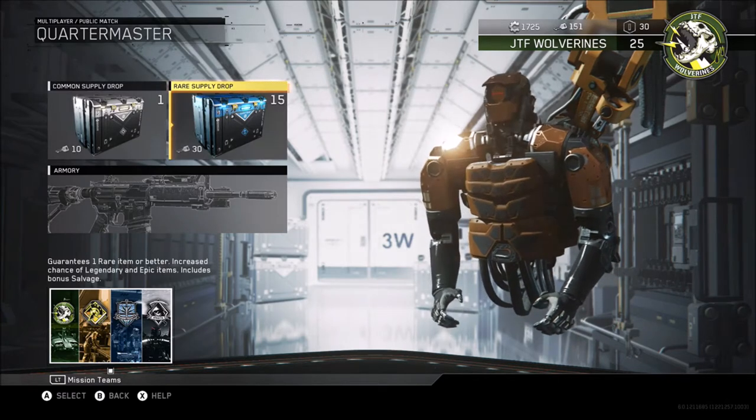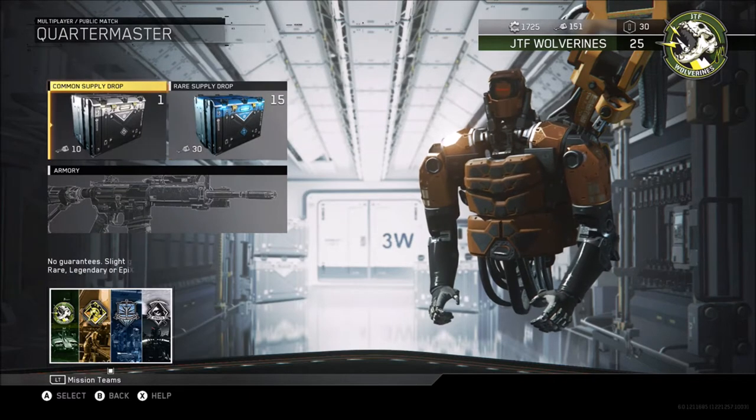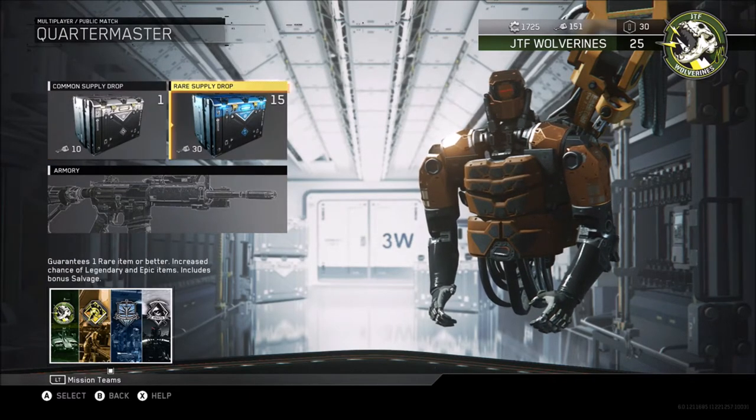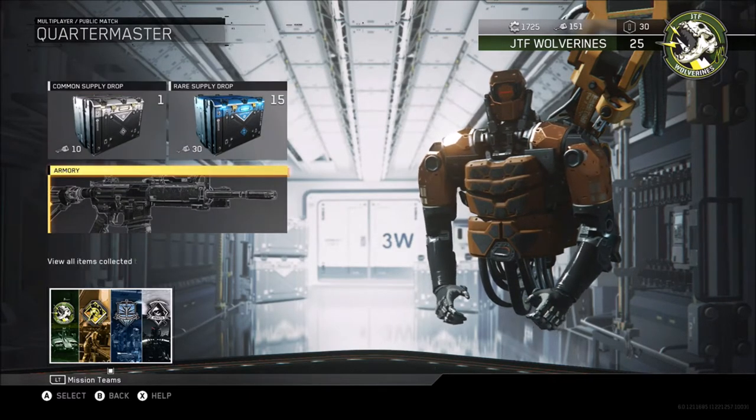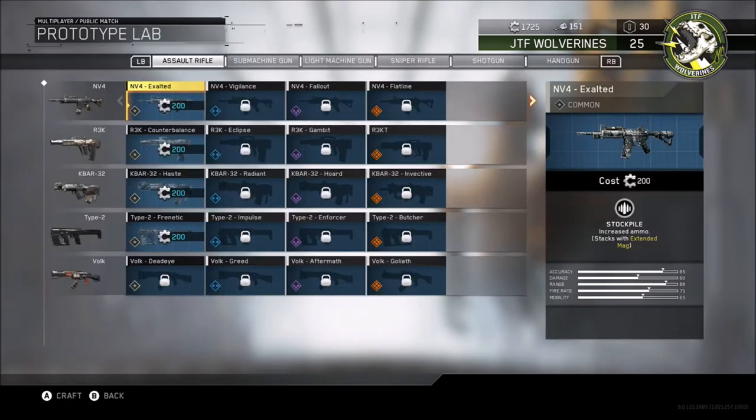On the supply drop opening, so we're into the Quartermaster. As you can see there, I have got one common drop that I got free and also 15 rare free drops, plus I've got over 150 keys to spend as well.